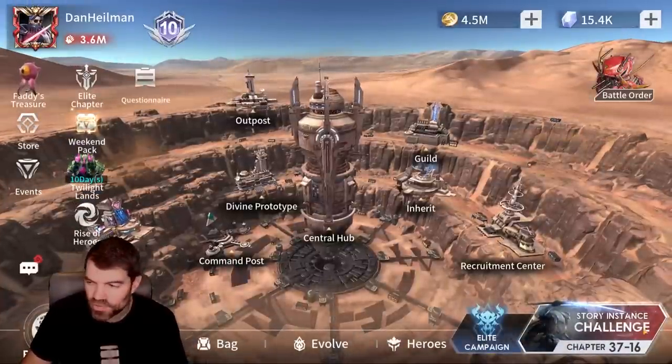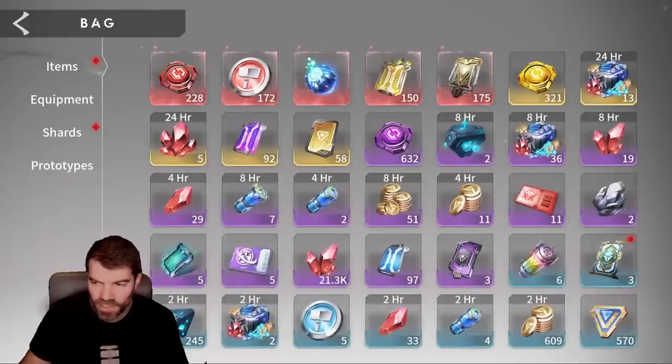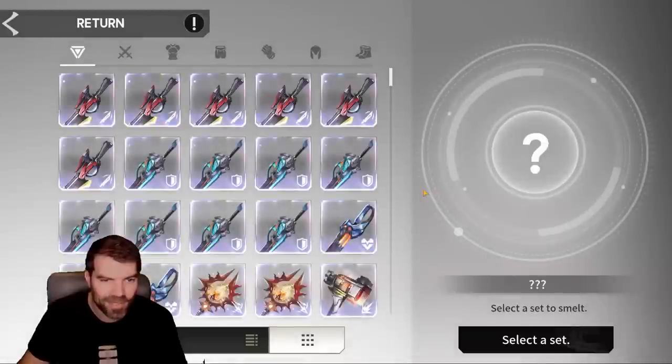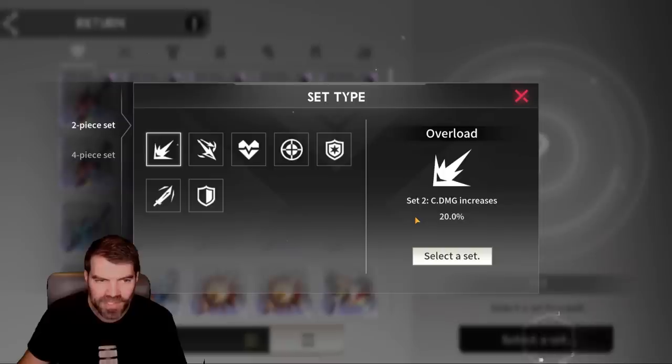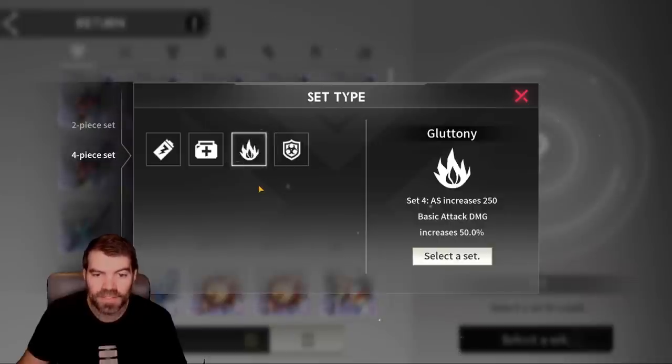Let me show you again — if you don't know, the smelt feature unlocks after you beat chapter 20, so that's stage 2040. You have to beat that, and then you unlock the smelt feature. We're going to do some smelting on camera. I think it is an amazing system — I've never seen a system like this in a game and I think it's one of the best systems ever.